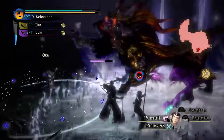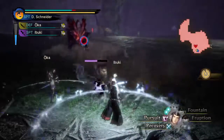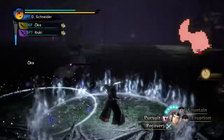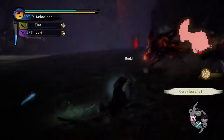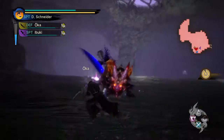Increased the base DPS of Discharge from 450 at max rank to 750 at max rank. Discharge is now castable in the air. Yeah — I was having a lot of trouble. I was leveling in a Cad, I was trying to jump and cast it. No, no sir, that's not how it works.